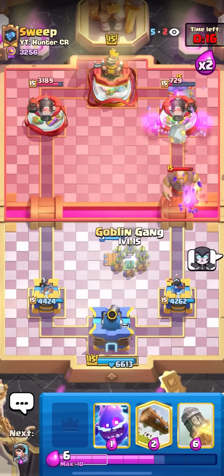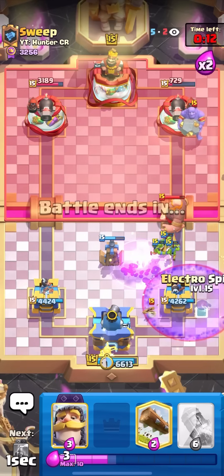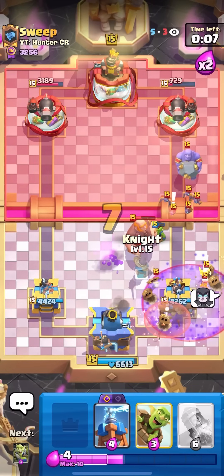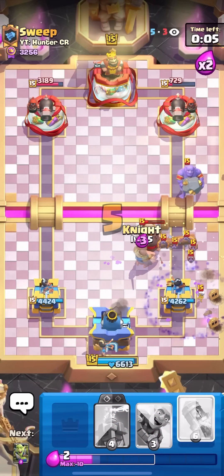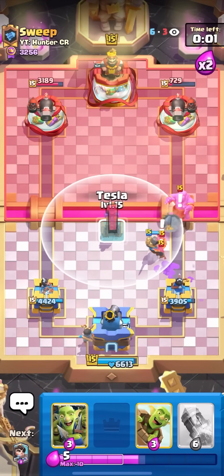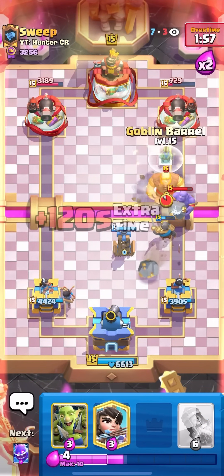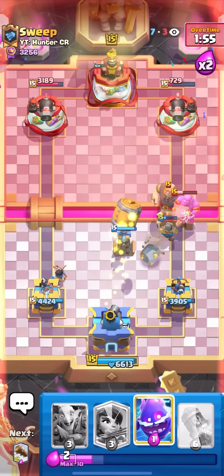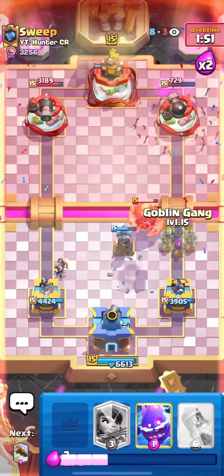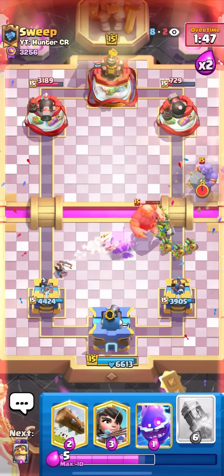He goes for the Graveyard — I'll just Princess behind my tower. You always want to Princess behind your tower in the opposite lane when you're defending a Graveyard push, because they can't get it with the spell and it will chip from very far away, which adds up over time. I can Tesla on top of the Bowler — Teslaying on top of the Bowler is nice as long as you have a tank so the Tesla doesn't take damage. It will kill the Bowler and defend the Giant.